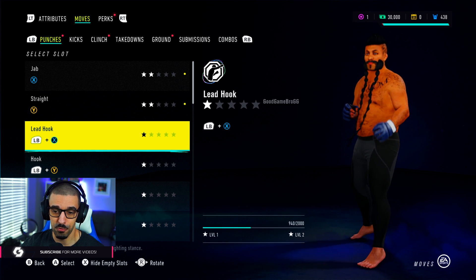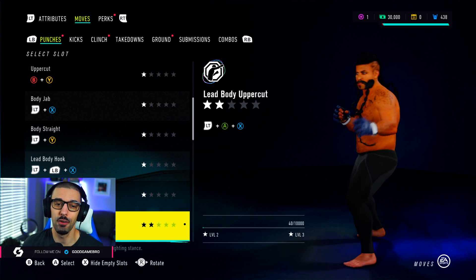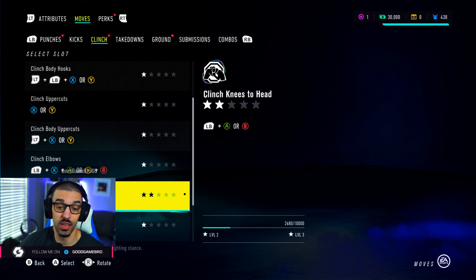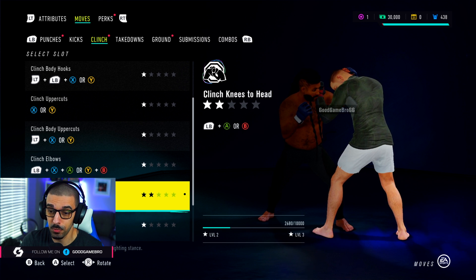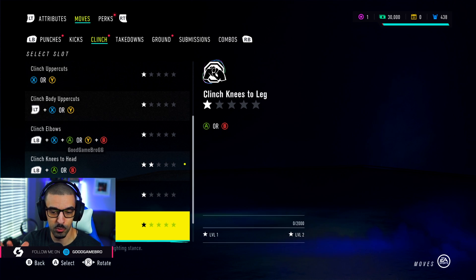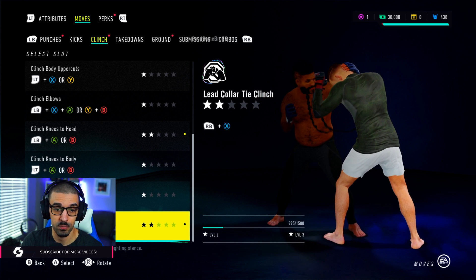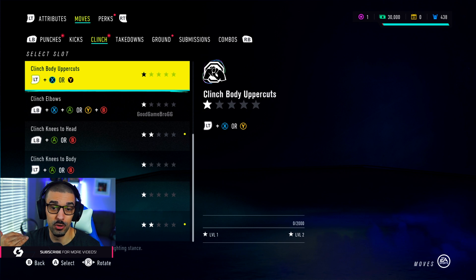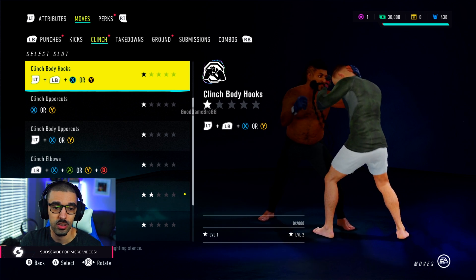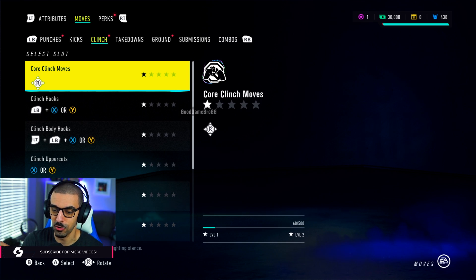Pretty dope — kind of tells you where you are and how far you need to go. Jabs and straights have been our main thing. From here, I feel like clinch should be kind of high — no? What about clinch knees to the head? Yeah, we've been putting in work on that one. Clinch knees to the head are already two stars; we're a ways away from getting three stars. Then really the other one is lead collar tie clinch — we use that one pretty often. This is a great way to review what moves you basically have and try to work out from there. Clinch body hooks are ones you'll probably be throwing.